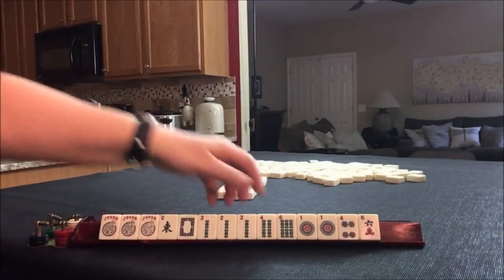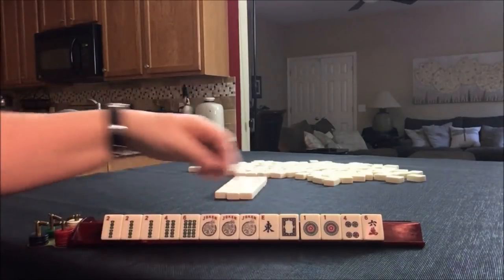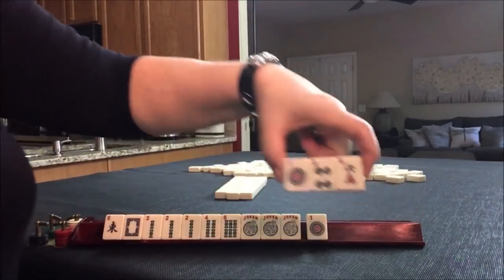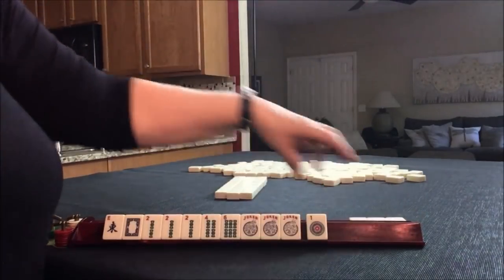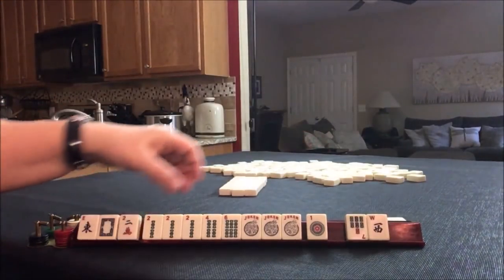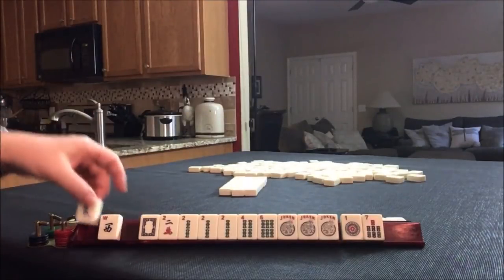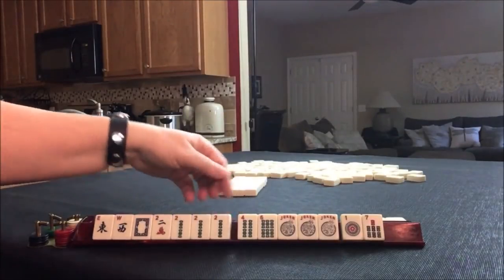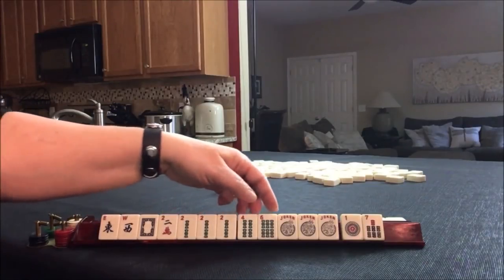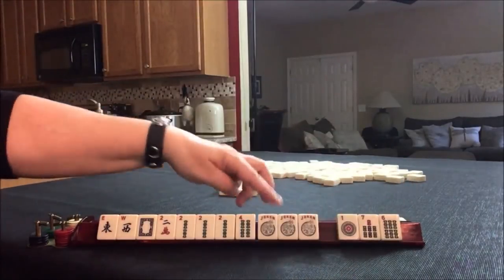Jokers! I'm thinking a 2, 4, 6, 8 hand, and we could maybe even do a quint. Let's pass these three. There's a 2. We have tiles we can pass. Although here we have an east and a west. I'm thinking we could maybe play a quint. Let's give up the 6 because we could do consecutive.